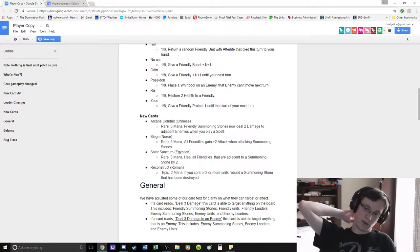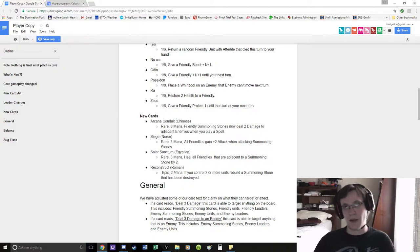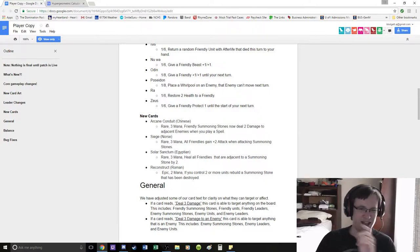Obviously it is good against aggro, but it requires you to play 3 mana and then also play spells. It seems to me like you would just want to play another Manifold Blade, and the thing about it is it has to be near your summoning stone when your summoning stones can't move. I'm just not a huge fan of that.